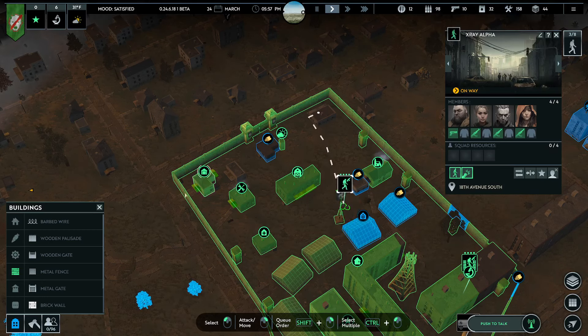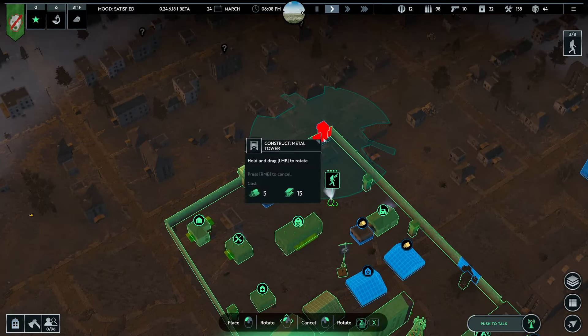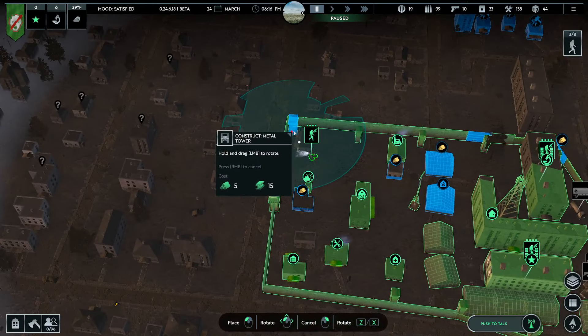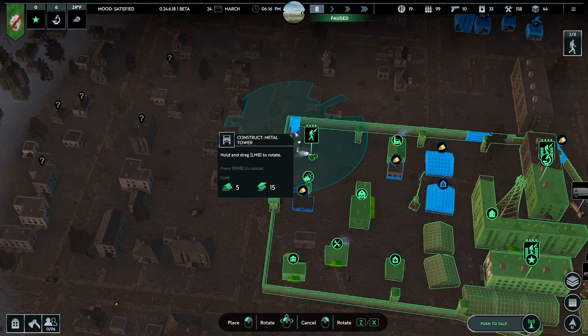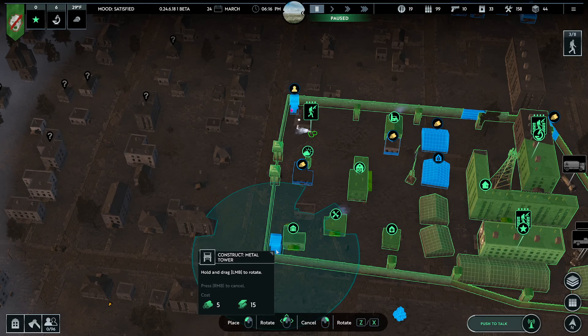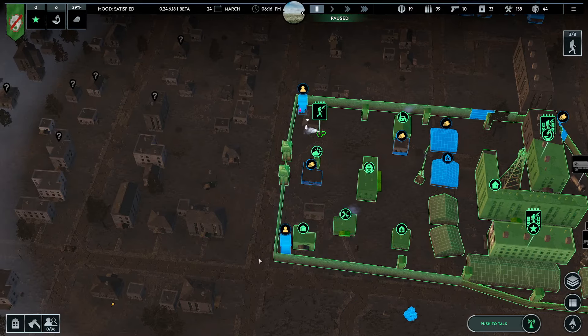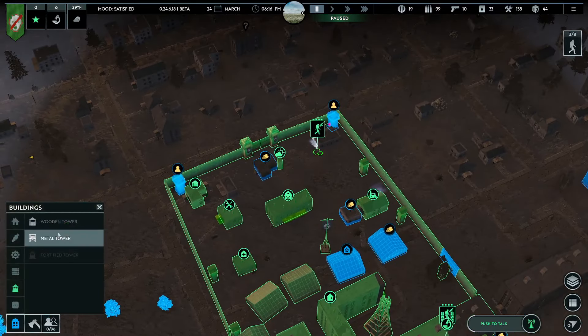We have a lot of metal and still have a lot of brick, but I want to use the brick for walls. So let's take a look at what metal towers would do for us. Put a metal tower here — that would give you pretty good shots over the walls and then the gate. It doesn't quite cover, so maybe two more towers are warranted.